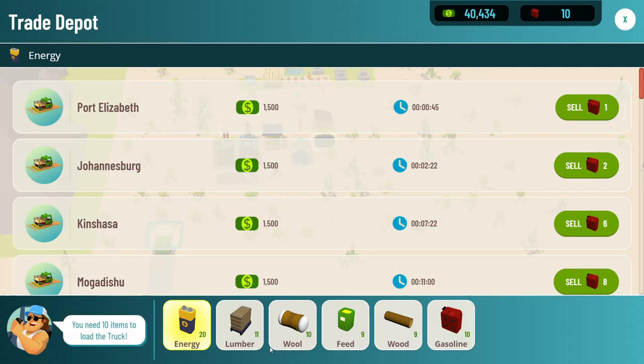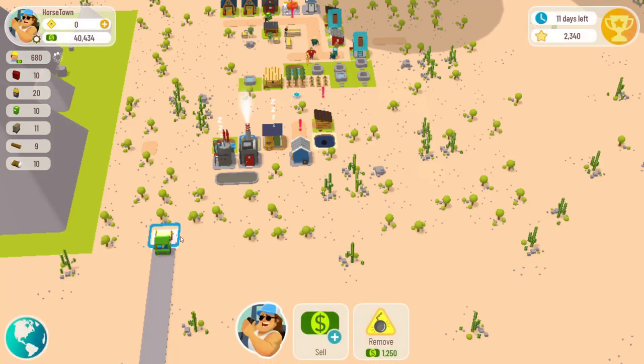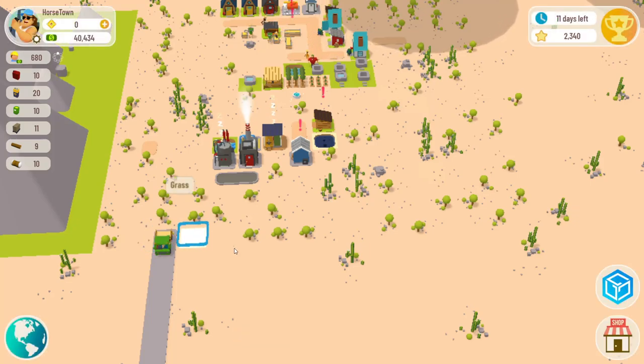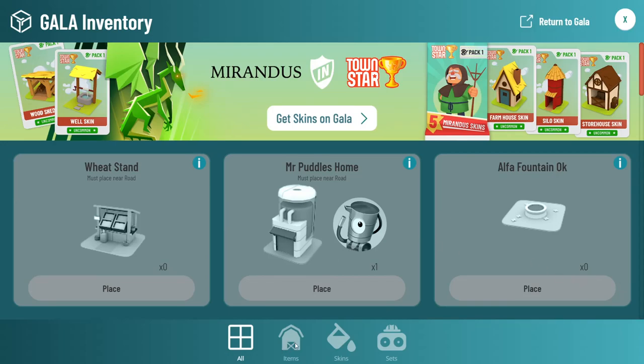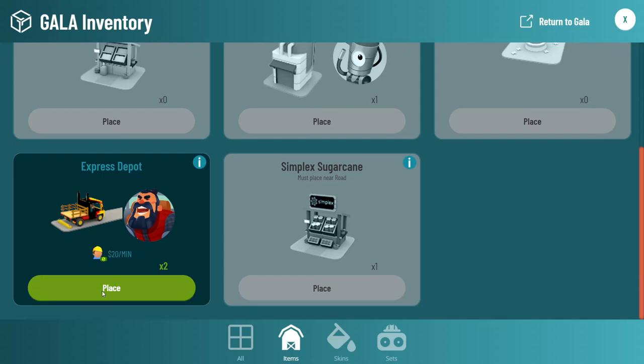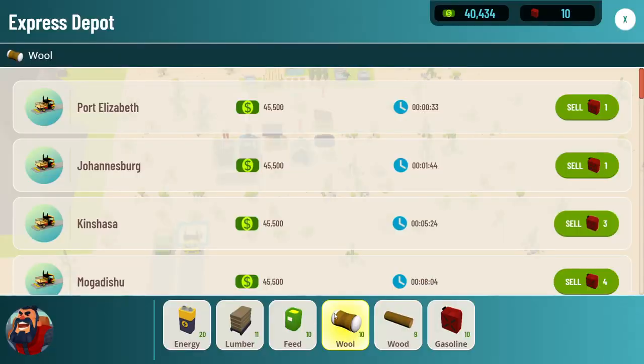If you look at this guy, he can sell things in 45 seconds. If you click here beside it and go to my NFT items, you can see that I have an Express Depot. The Express Depot can sell it in 33 seconds.